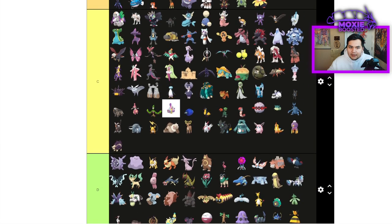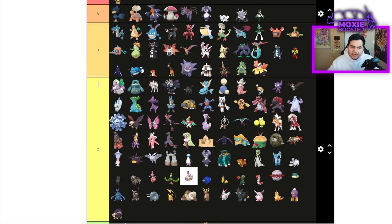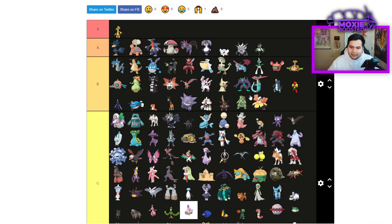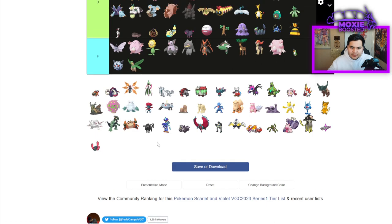Bronzong is going to be... I haven't seen much of it, but it's a good Trick Room setter with Iron Defense Body Press. I do think it belongs in C tier — possible B tier. Very, very close to B tier. I'm going to put it in B tier.